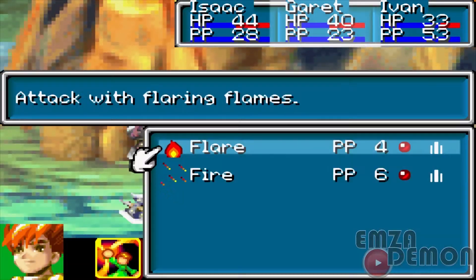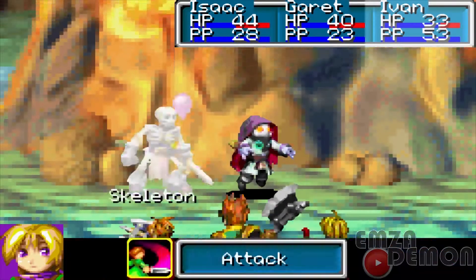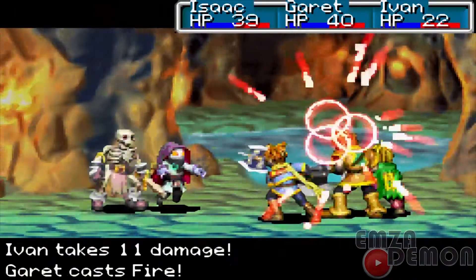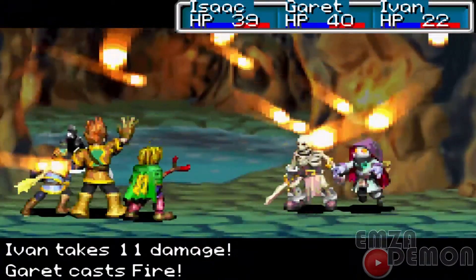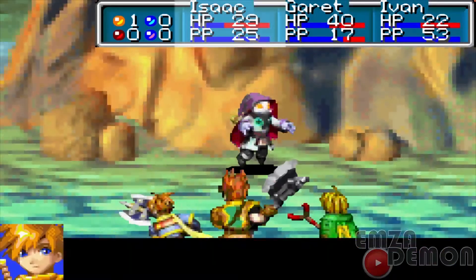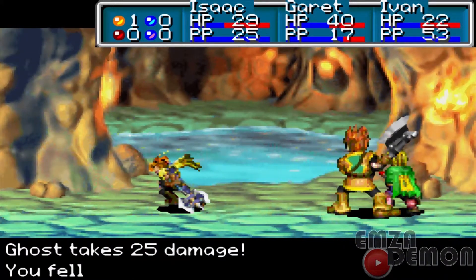We're gonna use fire. Attack. 45. 42. Yeah, fire does a lot of damage against these monsters in Goma Cave.